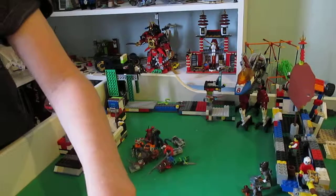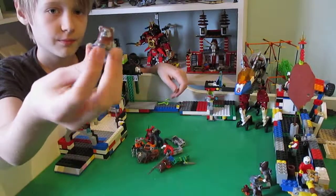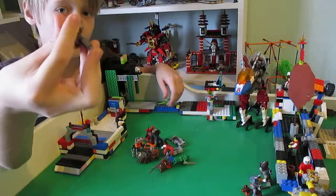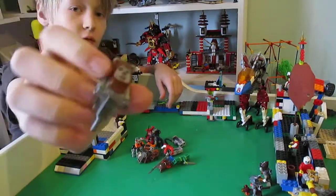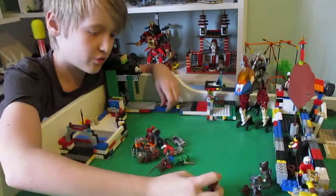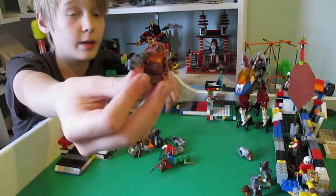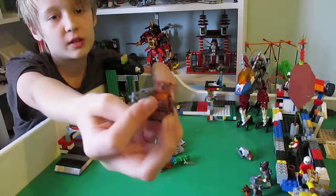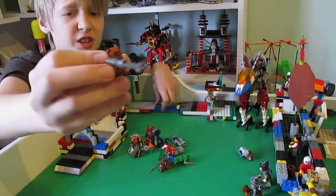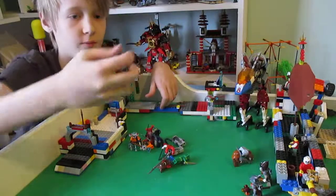Next we have the Ewoks, also known as the Beavers - they kind of do look like the Beavers. This one got a drill; I'm calling him the leader of them. Then we have another Beaver with a chainsaw gun - it doesn't shoot, just the gun handle chainsawing. And another one with a chainsaw. Nothing special.